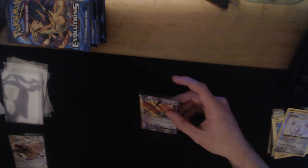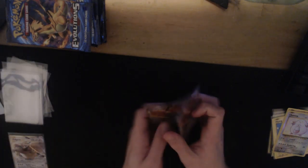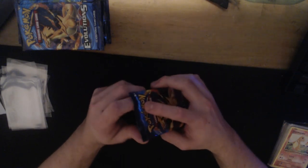I'll put the Dragonite EX into a sleeve. So we pulled two good cards from that pack - Chansey and Dragonite EX. Not too bad. I'm putting them in thin sleeves. That was pack number seven. I really enjoy Pokemon openings - are you guys interested in seeing my collection after this?